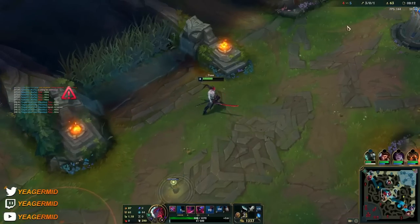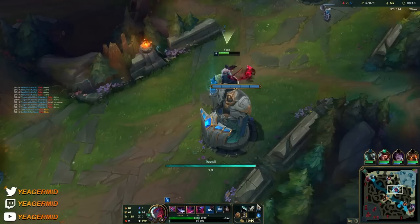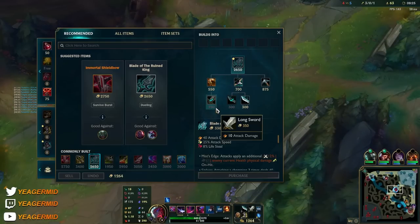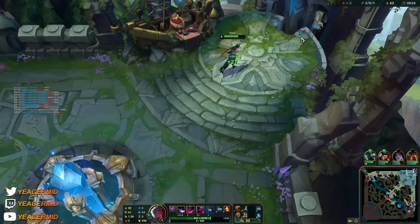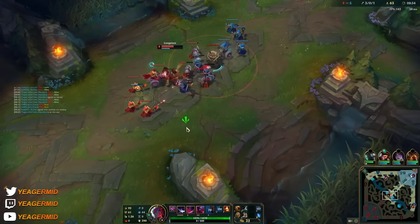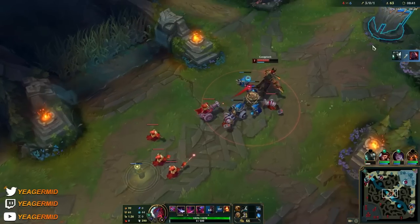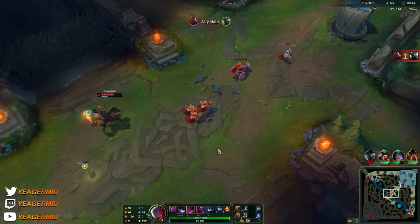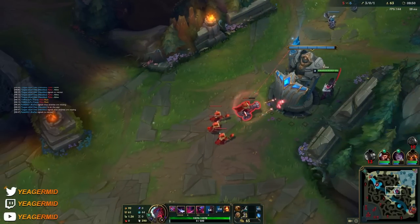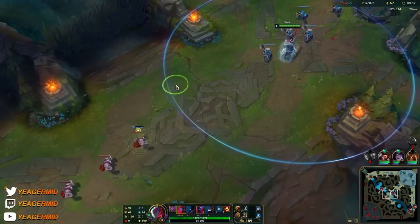He doesn't have flash up, I should probably ping it. I like to get Blade of the Ruined King here because it makes Yone super strong, and they have tanks on their team — they have Cho'Gath and Scion — so it's even better this game. On top of giving you lots of damage and attack speed, you also get sustain, and it makes you a hyper carry. Once you get full crit with Immortal Shieldbow and Infinity Edge, you have one more heavy damaging item with Blade of the Ruined King.